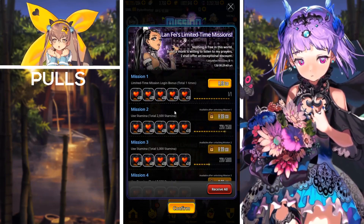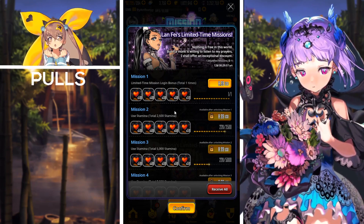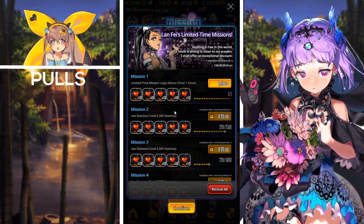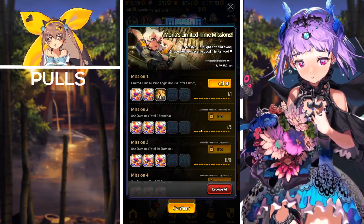Next up we have the Lan Phase Limited Time Missions, which does grant you some stamina upon purchasing the packages. You'll actually have to use a total amount of stamina and log into the game one time before being able to purchase these packages, and they do cost $8.99 USD each.